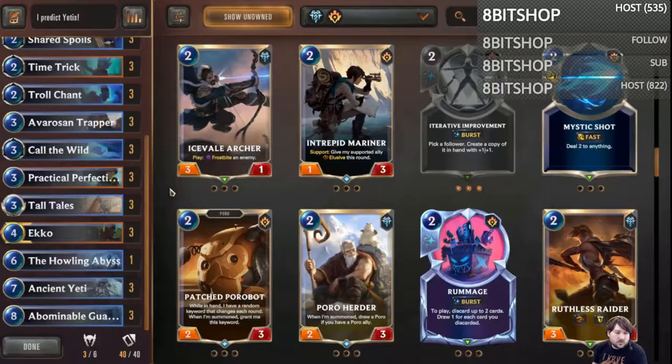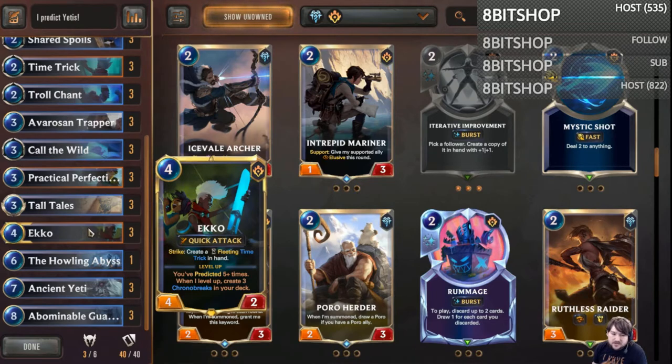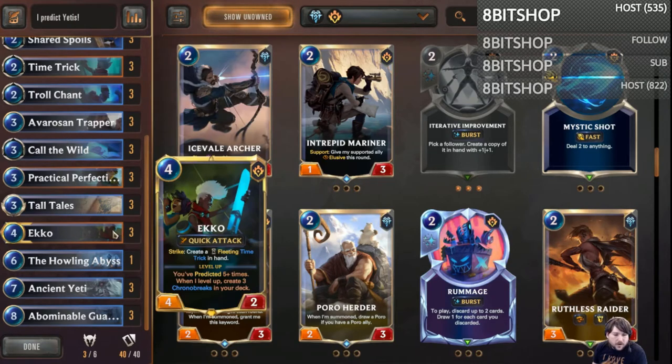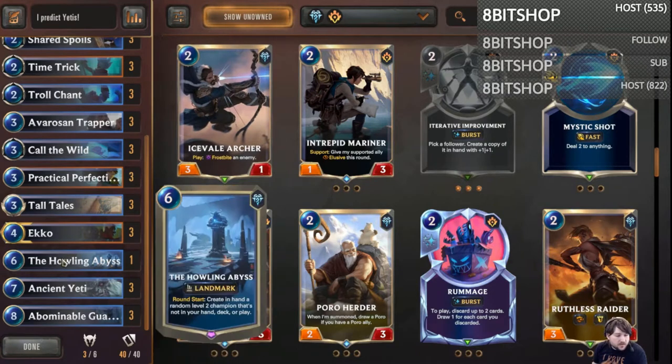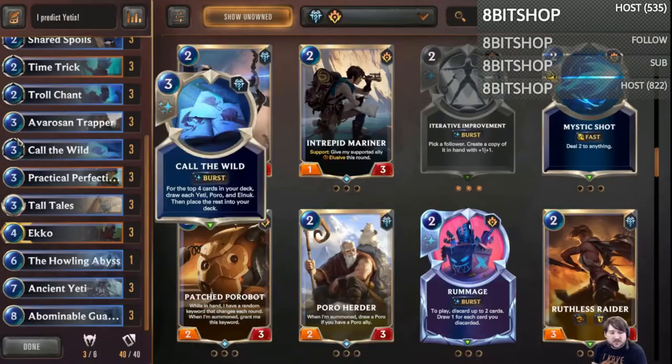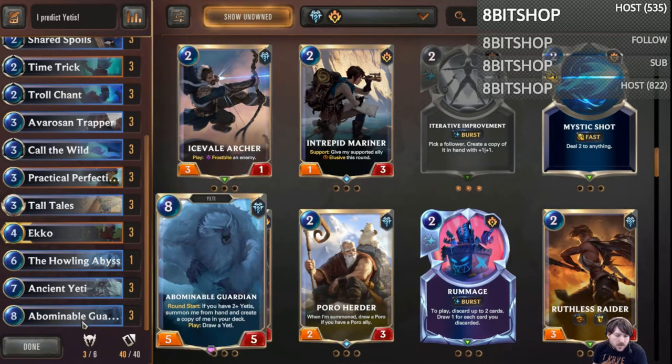I'm not super sold on Echo in this deck — I was just already predicting as much as I could and had some spaces to fill. The four slot happened to be open and I said let's try it. I had one empty slot so I'm playing a one-of Howling Abyss, because I kind of just wanted a finisher card that wasn't a big clunky Yeti.